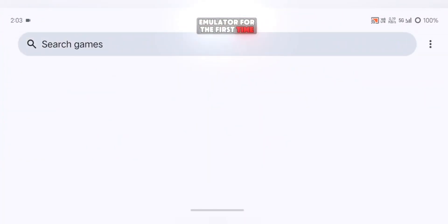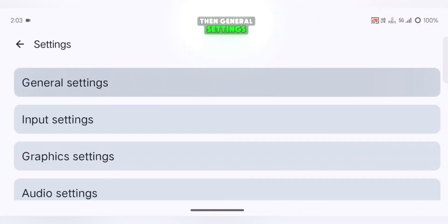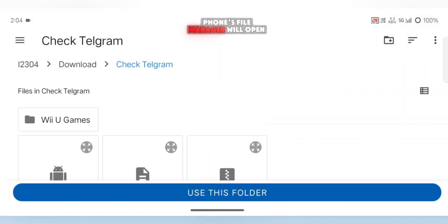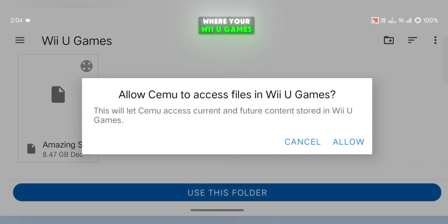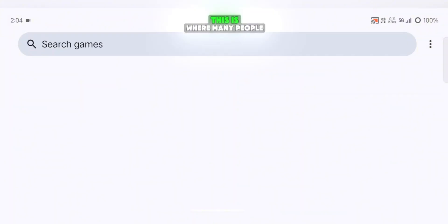When you open the emulator for the first time, the home screen will look clean and empty — don't worry, that's normal. First, open the menu, go into Settings, then General Settings, and here you'll see an option called Add Game Path. Tap on it, your phone's file manager will open, and you simply select the folder where your Wii U games are stored. When you go back to the home screen, your games still won't show up — this is where many people get confused, so watch carefully.